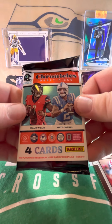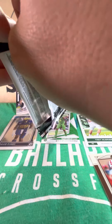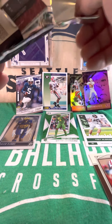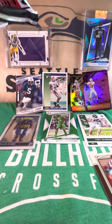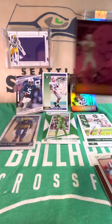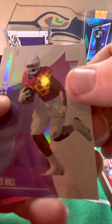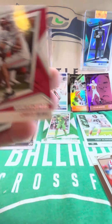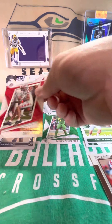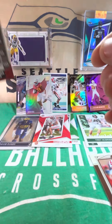Next pack of 22 Panini Chronicles NFL Draft Picks. That Peyton Manning Pink Parallel is really sweet — pretty. We have a Taysom Hill 92 Donruss Baseball Throwback. We've got a Breece Hall — it's a Chronicle Status Rookie. Those are really cool. We've got a Chris Olave Rookies and Stars. And then we have an N'Kobe Dean Optic College Ticket.